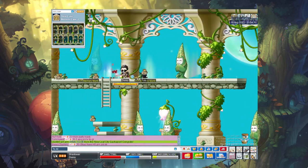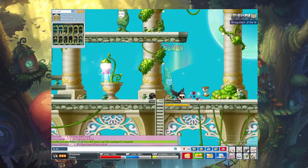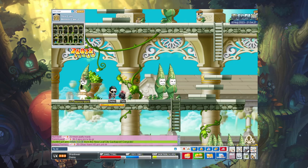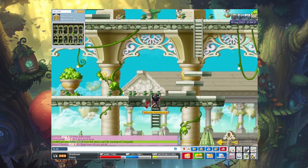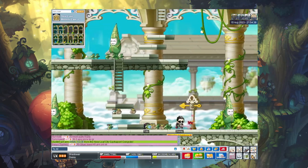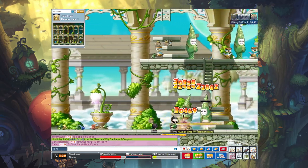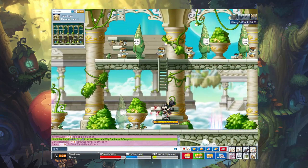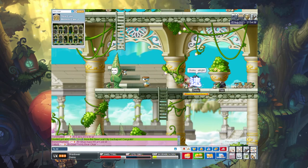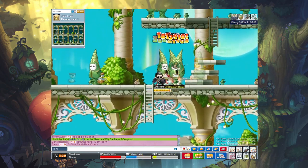Some bosses aren't skill-based — it's just about paying attention and doing the thing. It would be nice if there were more skill-based mechanics where you have to dodge attacks. Debuffs like seduce and the crazy skulls are pretty interesting, and Von Leon has those rocks that drop and one-hit you, which I really enjoy because it forces you to focus throughout the entire fight. It'd be cool to have a Chaos Zakum with something along those lines.